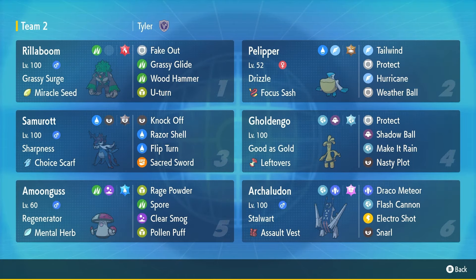Lastly, Archardon — arguably the best Pokemon in the format. Draco Meteor, Flash Cannon, Electroshot, Snarl — basic Assault Vest set. We actually have Fairy Terra and Stalwart, because there's a decent amount of Fighting moves in this format: Gallade has risen in usage, and Annihilape as well. I also have Stalwart because Follow Me can kind of ruin this team's momentum, and honestly I've always thought Stalwart was better personally.